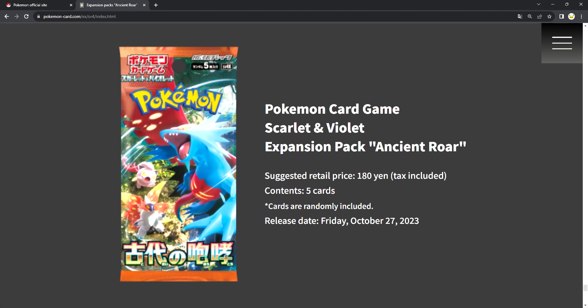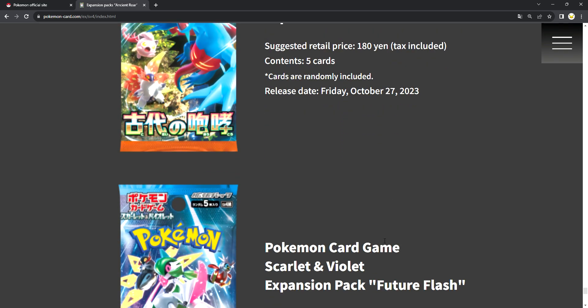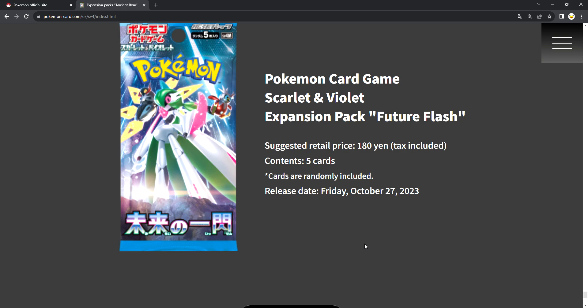Ancient Roar is 180 Yen tax included, contains 5 cards, and releases on Friday October 27. Future Flash is also 180 Yen, contains 5 cards, and releases on the 27th as well.